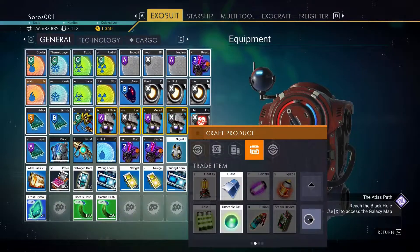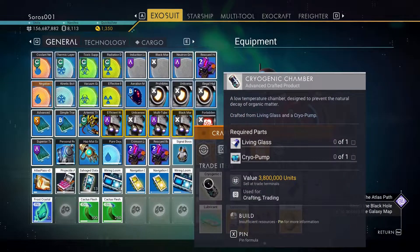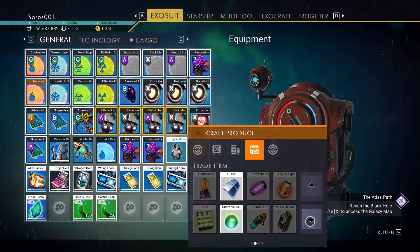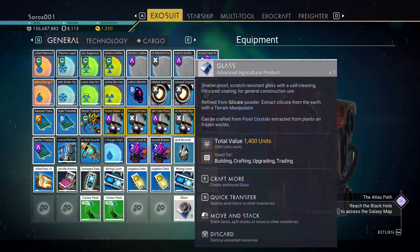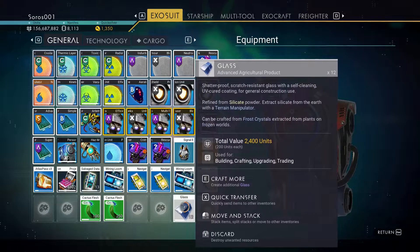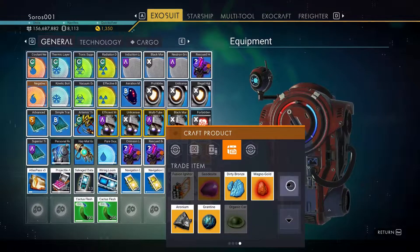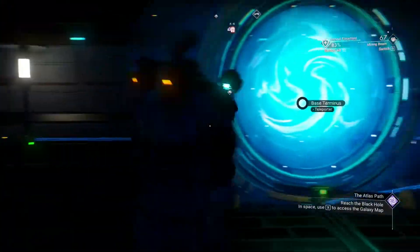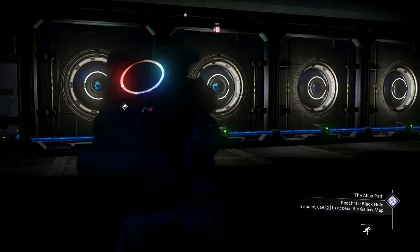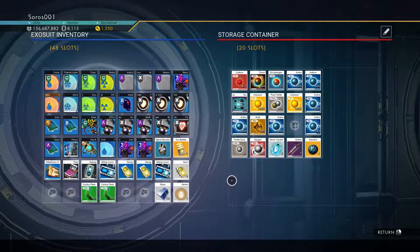That's one component out of three that we need for the stasis device. The next thing is the cryogenic chamber, which needs living glass and a cryo pump. Living glass requires glass, which you can make from frost crystals, and you need five living glass total. The lubricant component is gamma root and faecium. If you don't have faecium, I suggest you set up a farm for it, but there are other ways of making it which I'll show you shortly.